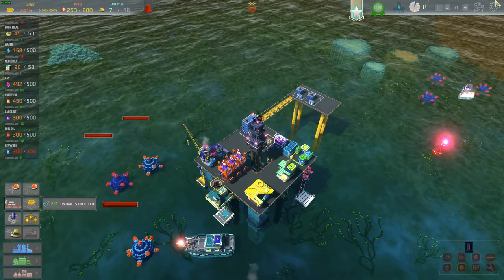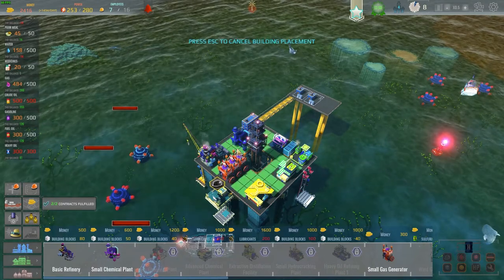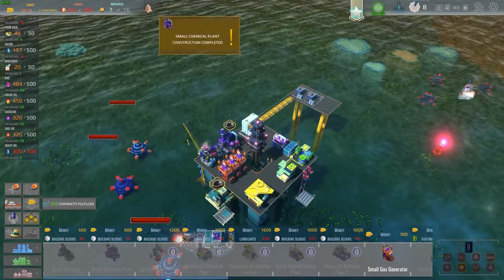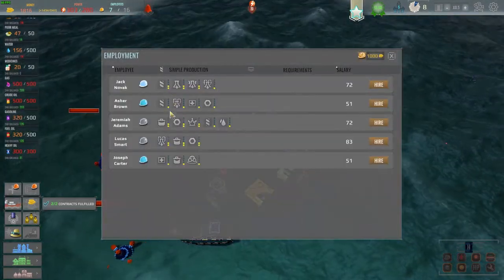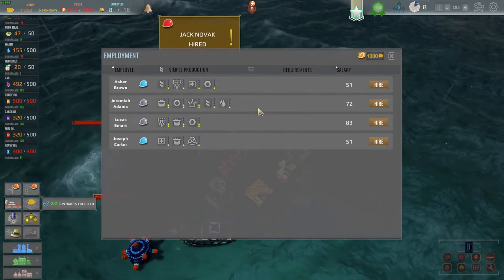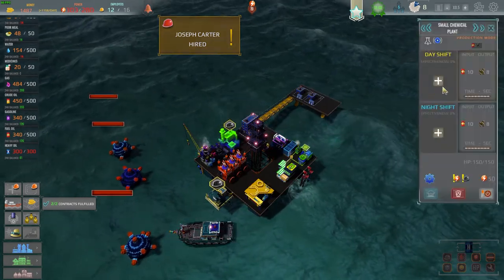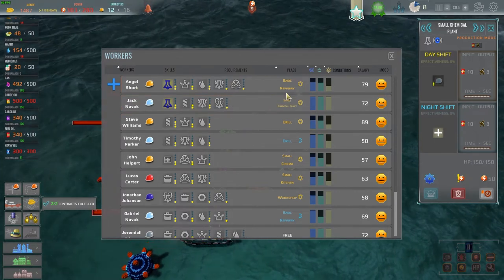Let's reduce speed and look at the chemical plant. I hate to put it right next to somebody's house but oh well — nope, doesn't affect their happiness, good. Let's hire some more people. We have plenty to hire — we've got this guy who can run the chemical plant. We only have that one guy for the chemical plant but we have a couple more. We need to hire people anyway because we need to get up to 15 total.